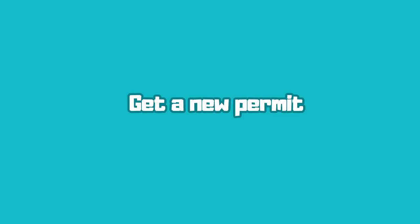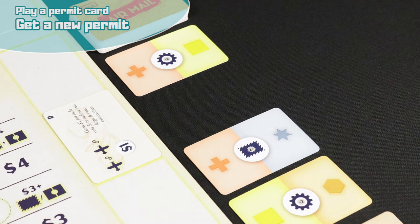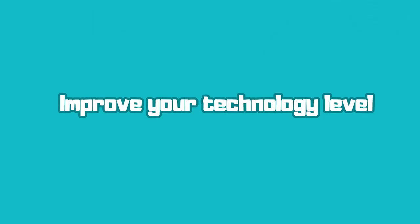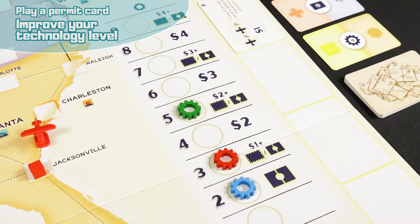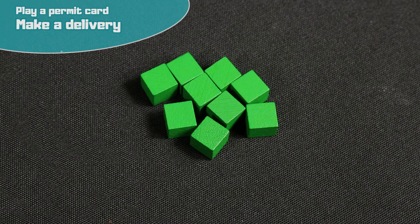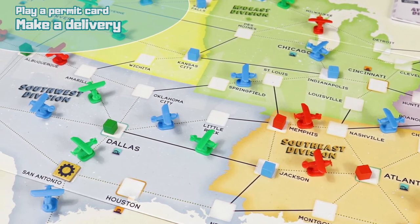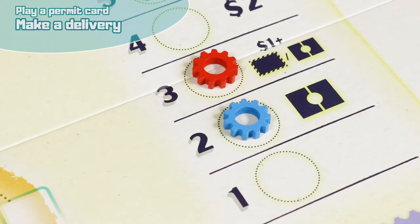Get a new permit card: you can draw either the first card from the public permits deck or one of the face up cards. If you draw a face up card, replace it with another from the deck. Improve your technology level: move your counter one step forward on the technology track. Each level indicates the number of routes you can use for delivery and the reward you get for it. Make a delivery: send a package from your reserve via routes. Both cities must be connected by your own planes or those of other players. The origin or destination city must belong to the active division. You cannot fly along more routes than your technology level allows.